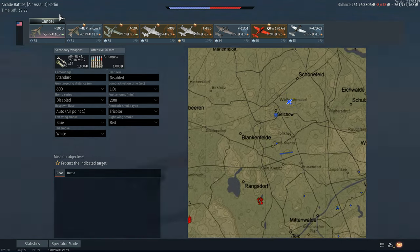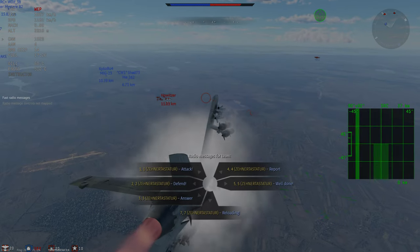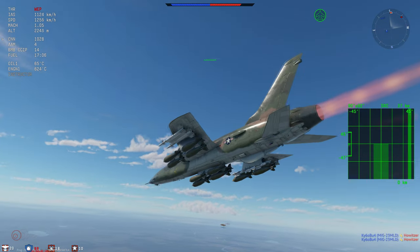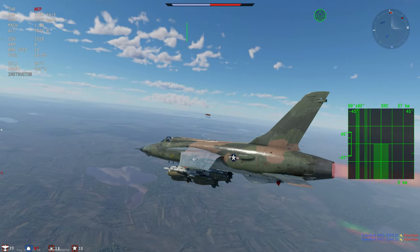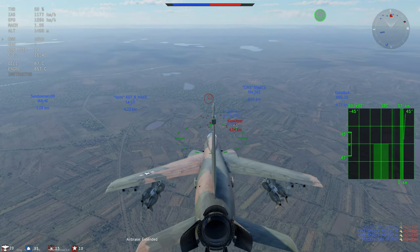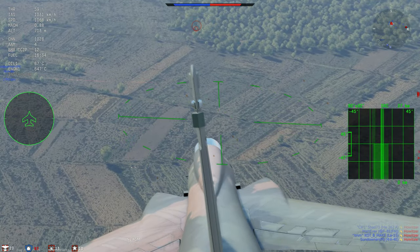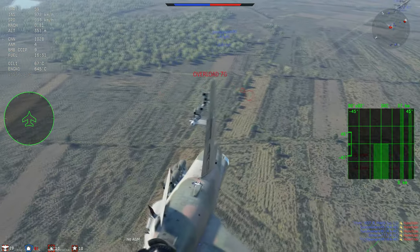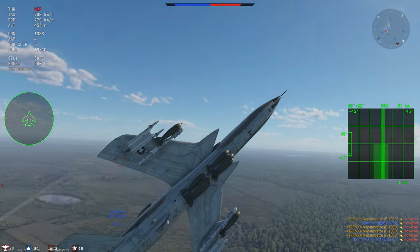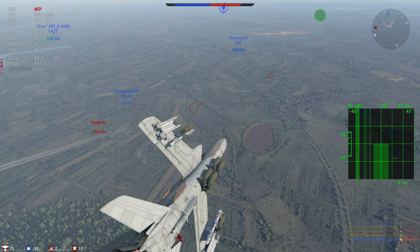Usually — not always — it's the third and the eighth wave where the howitzers come. I have in my lineup a plane that already has a pre-selected bomb load with lots of bombs. In arcade you also have the holographic aim assist at higher tiers, which is very effective. You wait until the reticle closes, then drop in such a way that you get the majority of the howitzers really fast — that buys your team time to pick up the remaining ones. Do not land the plane — it's not worth it. You have to win the game under all circumstances, so go directly for the objectives.